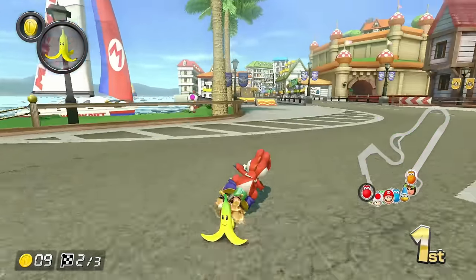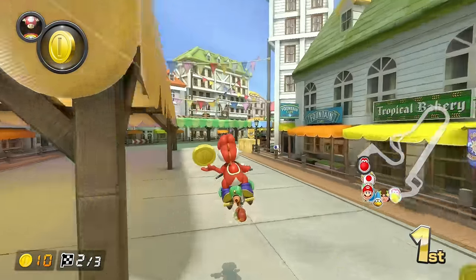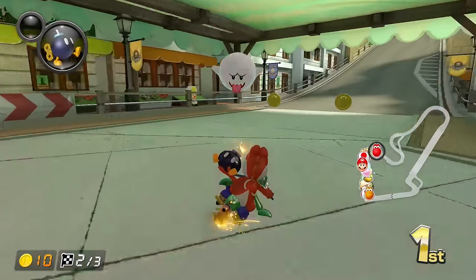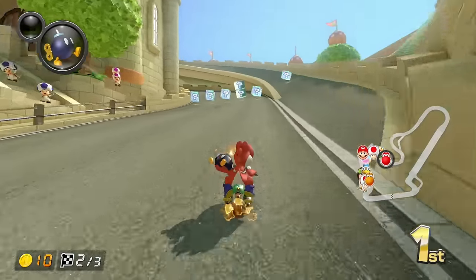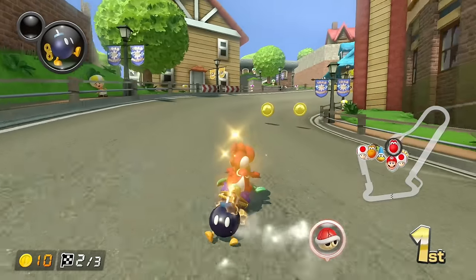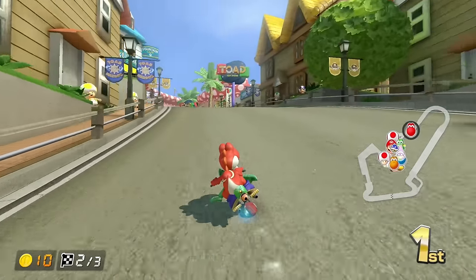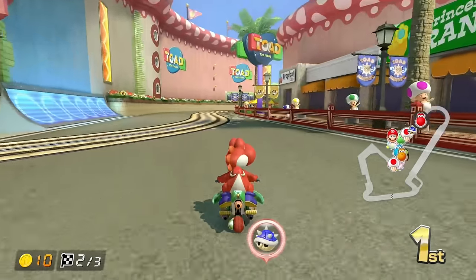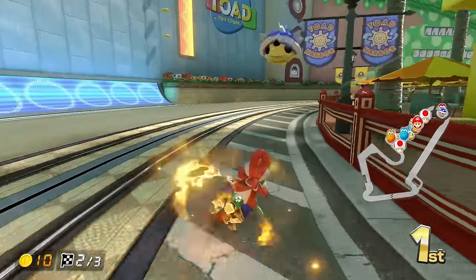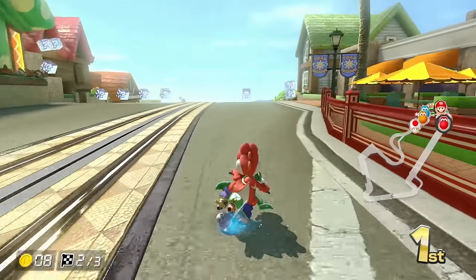I just messed that up — I started my drift way too early. I just have to not mess up, and I can definitely get first place. Oh, a banana there — no way I hit that. There's a blue shell and no item for a while. Please tell me there's a trolley soon that I can run into. There just isn't — since when is there no trolley around here?